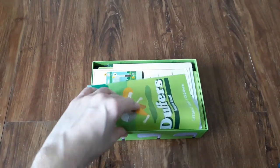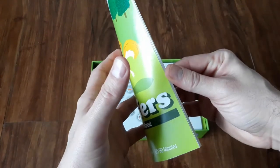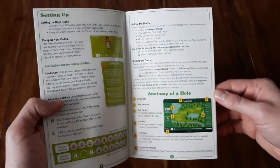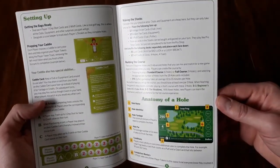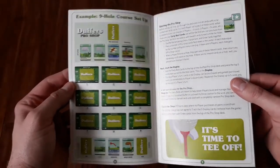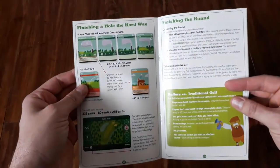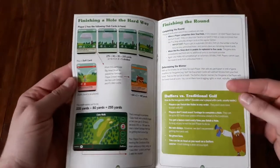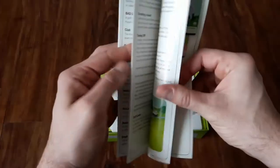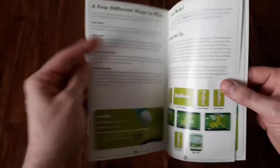Looking at the cover, it kind of looks like it's going to be Caddyshack-esque in a sense. We've got the gopher here stealing the golf ball. It kind of shows you how the cards are structured, how the different holes work, your caddy. Looks like you maybe get shoes, golf cart, tees, different clubs. Again, showing you how to play, finishing a hole. Looks like you kind of construct the course as you play.